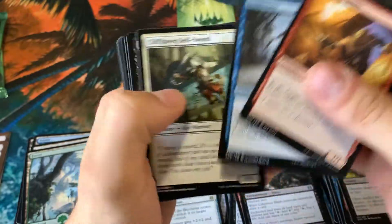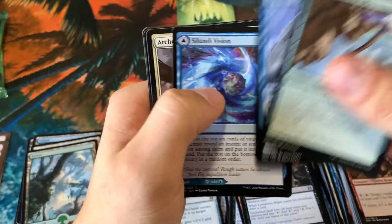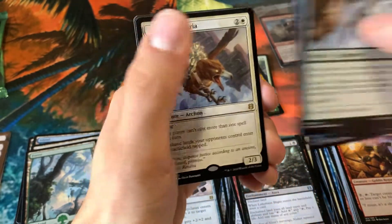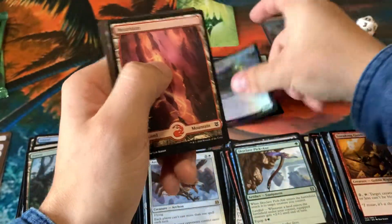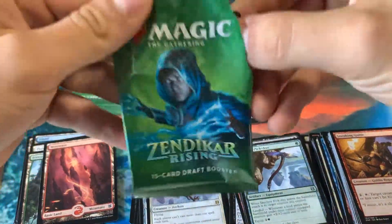Three more regular packs here, then we have the Set Booster pack, which will be very interesting to get into. And an Archon of Emeria — wow, so no mythics at all in this entire pre-release kit. That would not have been the best one to open up if you were actually going to a pre-release. Maybe there's some really bomb rares in here though, you know?